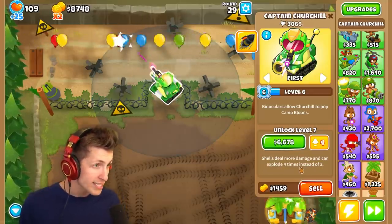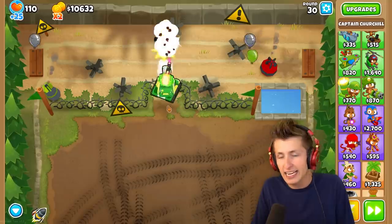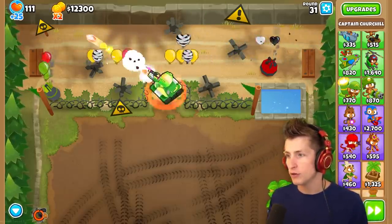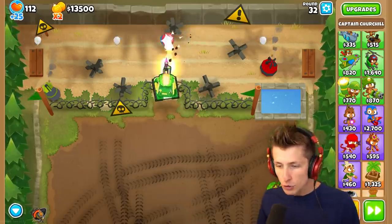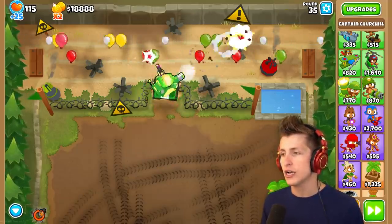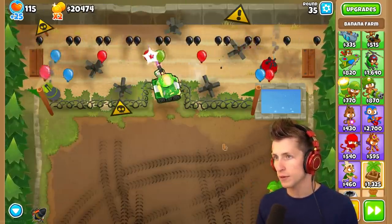Shells deal more damage and can explode four times instead of three. I went with a firing range mainly because Churchill's in a tank, so going to a military base feels like the play. The machine gun can pop black balloons, so even if you don't use the ability, Churchill's actually pretty good. We probably want an MIB village so we don't have to rely on the turbo damage ability to deal with black balloons — that could be a problem in the future.